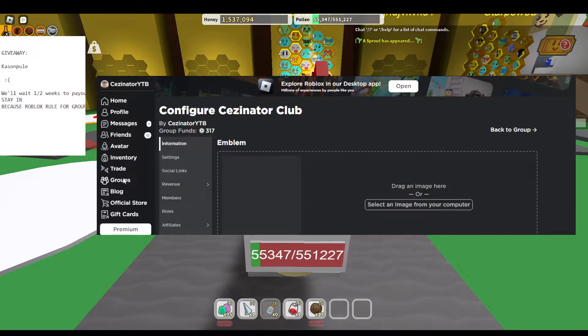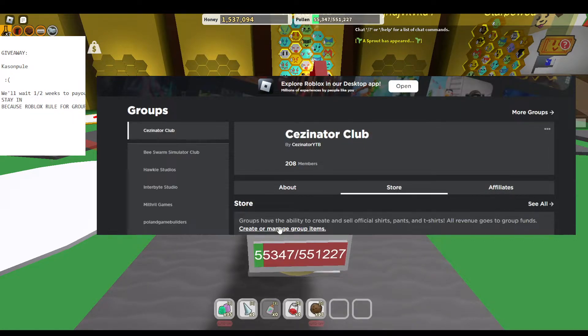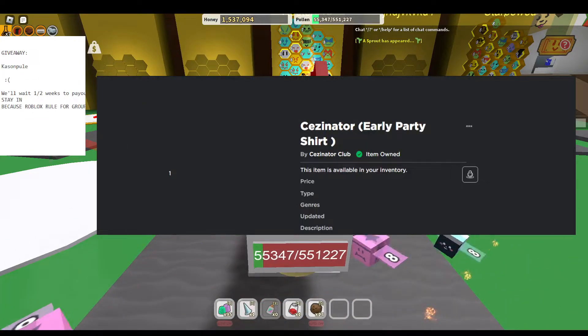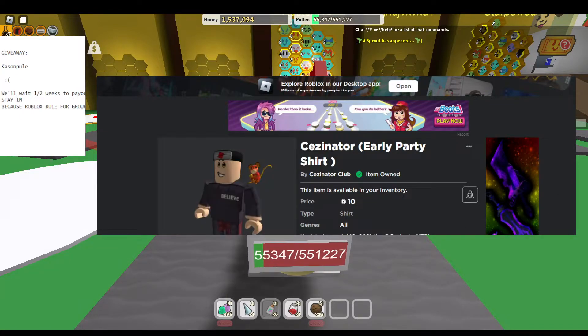If you want, you can help me by subscribing — it's free! Or you can even help me by buying my shirt in the group. It's 10 Robux, it's the Seasonator Early Party Shirt. Love it — I have it on right now. If you like it, you can buy it, thank you very much.